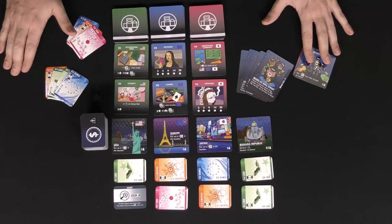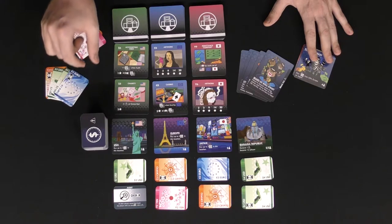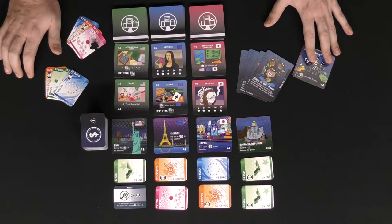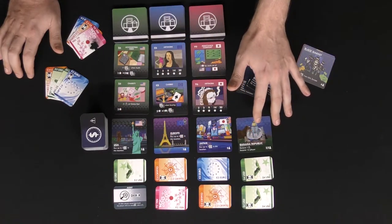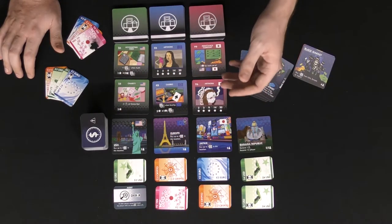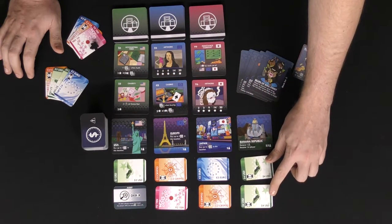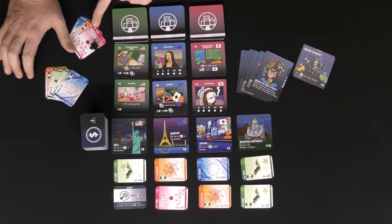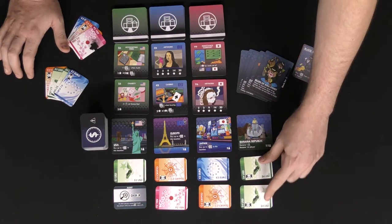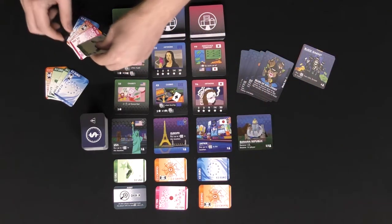To begin the game, choose the starting player — the person farthest away from the last player who has their four cards. Give them the first-player token, then choose a location from the available ones. There are four of them in a two-to-three player game, and whatever location you choose will net you all of the money underneath that location.